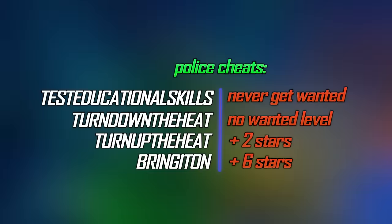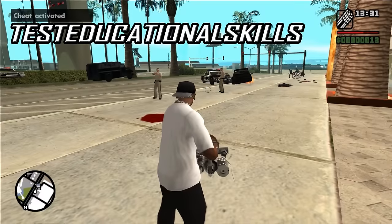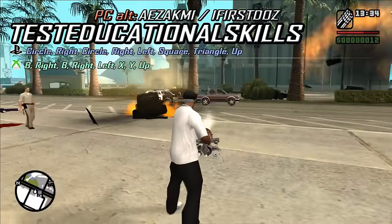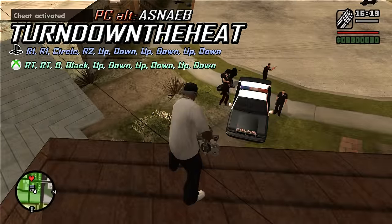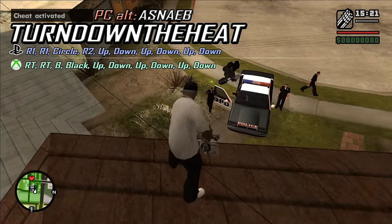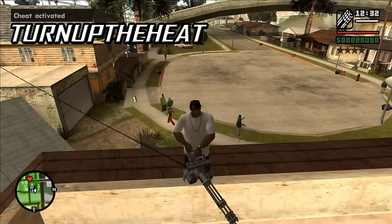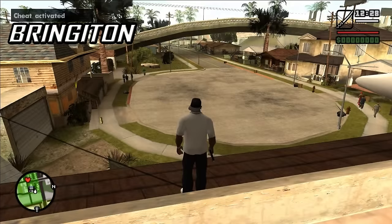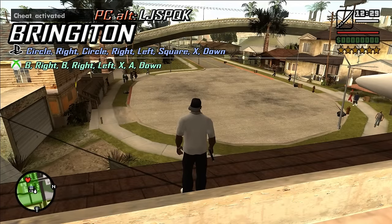Here are the cheats involving the police. TESTEDUCATIONALTOOLS means whatever you do you will never get wanted. TURNDOWNTHEHEAT clears your wanted level completely. TURNUPTHEHEAT increases your wanted level by 2 stars. BRINGITON increases your wanted level by 6 stars.